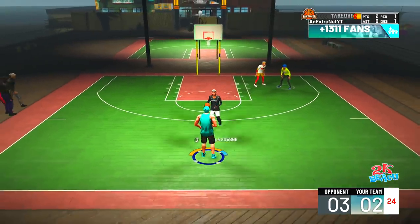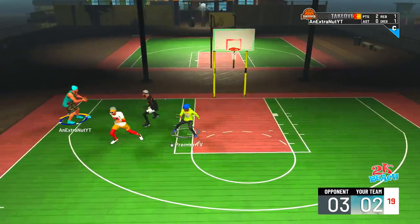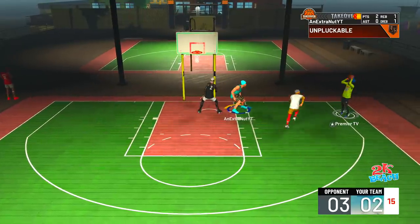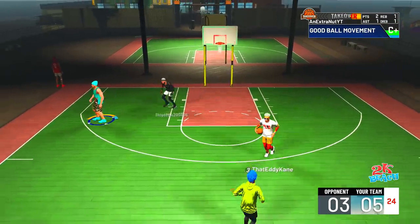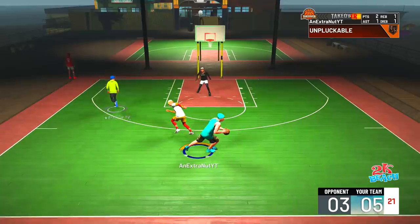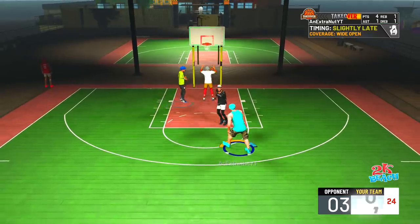I drive down and get the dunk. This build has a 75-76 driving dunk, and at 99 overall it goes up to around 77-78. It can drive down and dunk — 275 pounds and it can move. For some reason this build is just nasty: it dunks, it doesn't have contact dunks, but it flies into the goal with very explosive dunks.